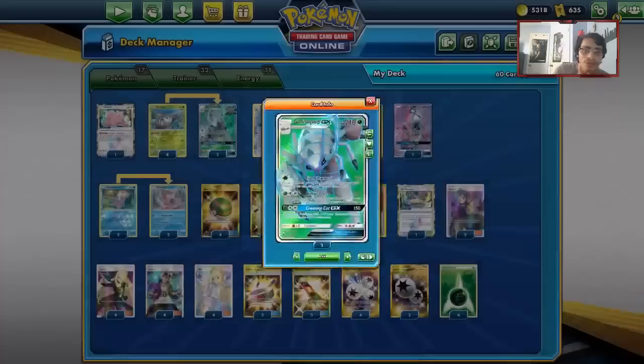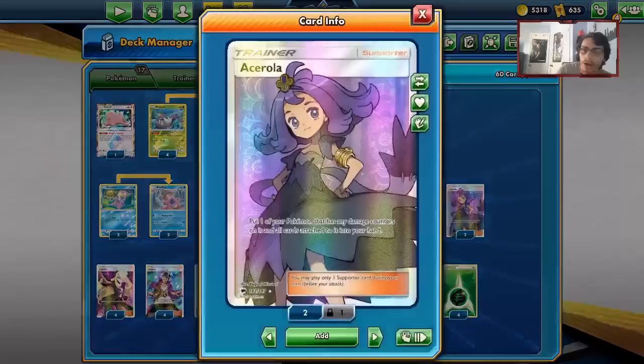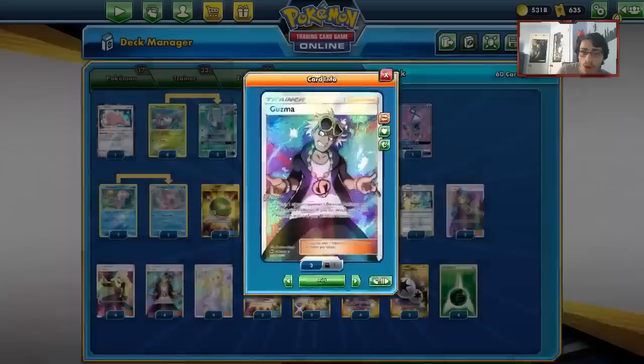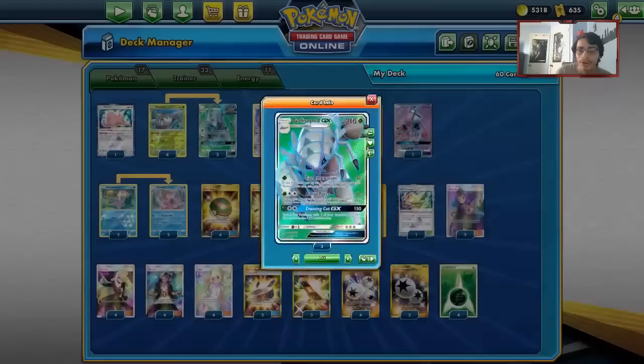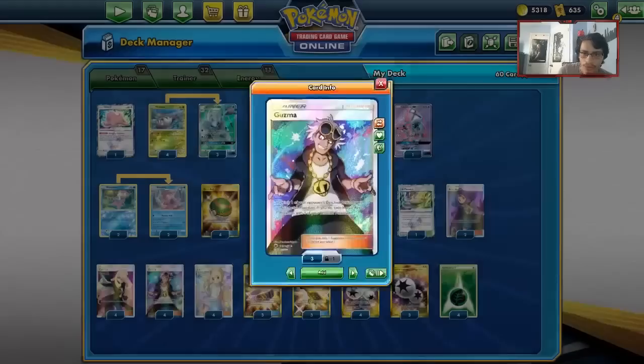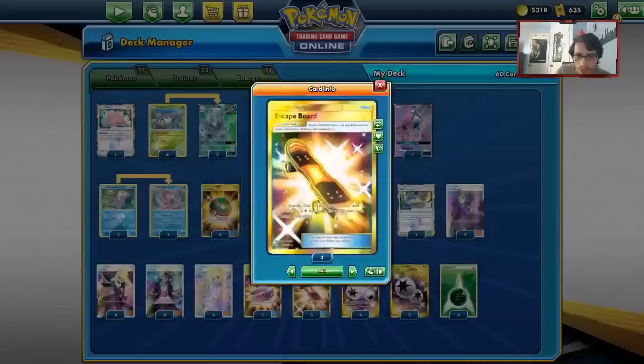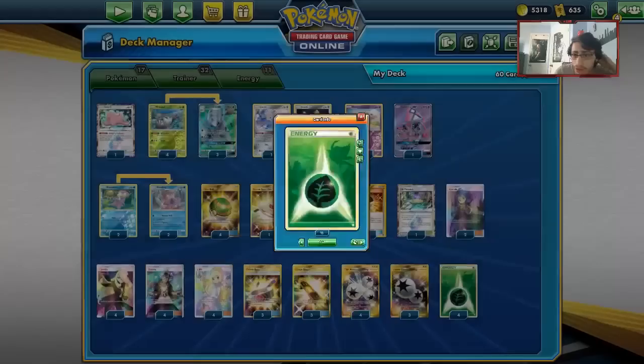You can constantly spam Ace Roller and use Guzma to loop Glissapod, so the opponent can struggle to get rid of it. Life Force makes it even harder because you're healing it. We've got our Ace Rollers and Guzmas — Guzma with Glissapod is one of the best combos a GX card has ever had. We also have Scythians, Lilies for draw, three Choice Bands, and three Skateboards, going heavy on the Skateboard engine.